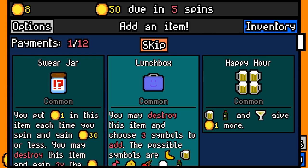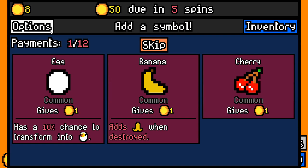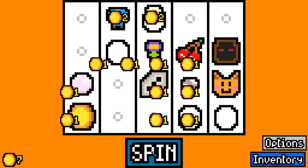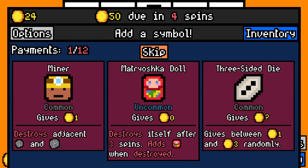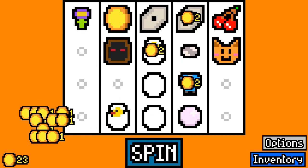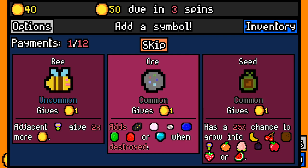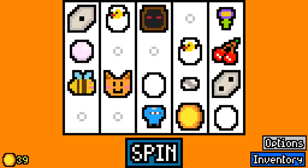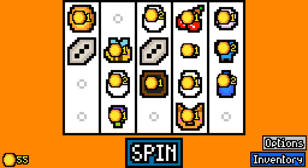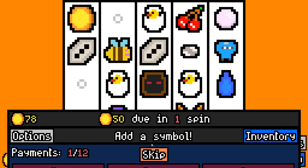Take a ninja. I'll take a lunchbox - why not? Egg, egg, egg. That's a bunch of eggs you got there. Our board is done diddly full of eggs. Two of them have hatched already. Bee. Rain. Okay, these are two things that synergize with our flower. Let's hope we can get a few more flowers going. Take a key.